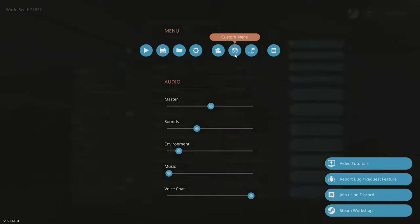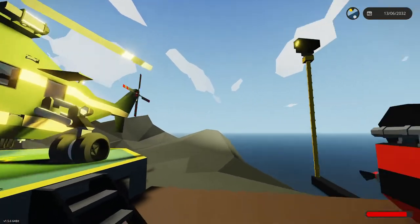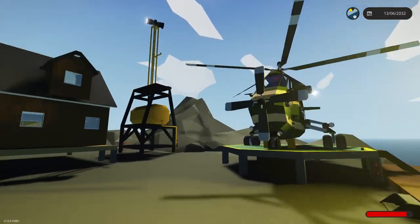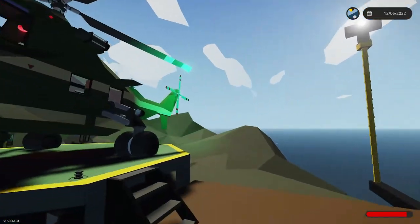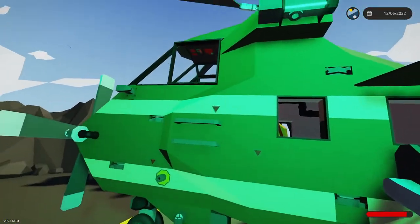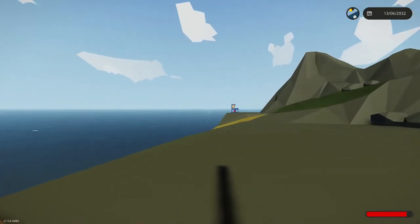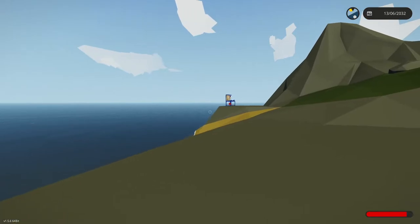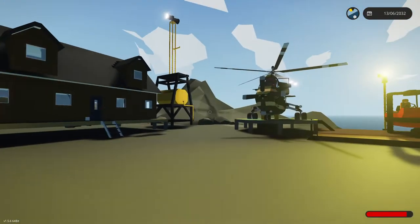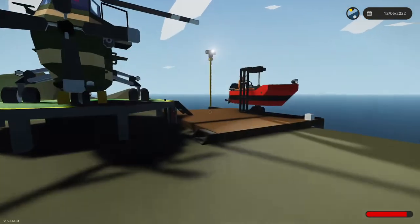We're currently at night, so I'm going to go on my custom menu and make it day to make it a little bit easier to see. This is the old base - in the new base, these lights will automatically shut off during the daytime. I'm going to bring Katie Did up and hover over here, do station keeping. I can't have that within this build area or I can't load in the new base.